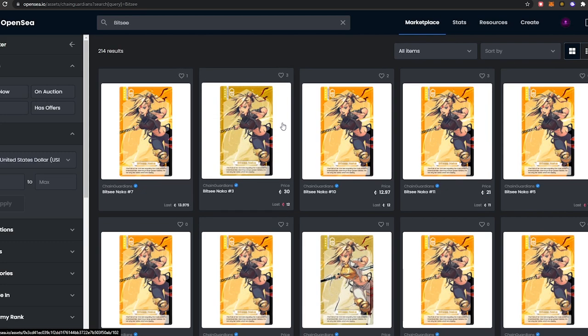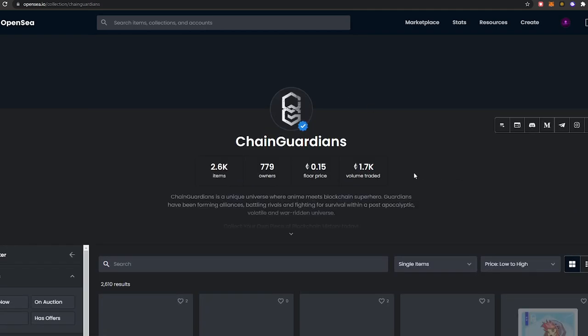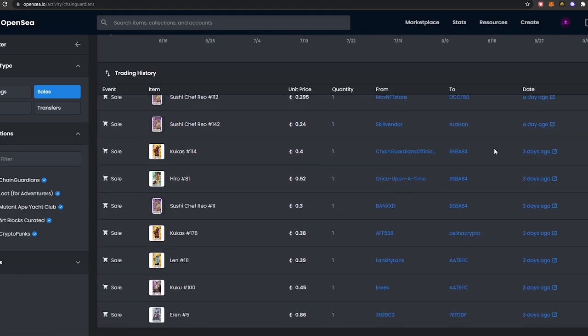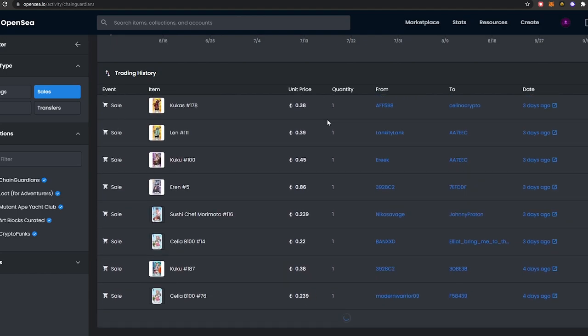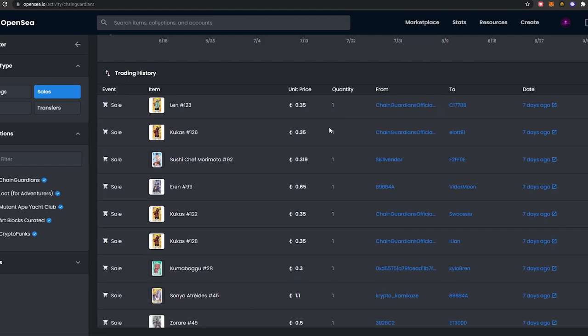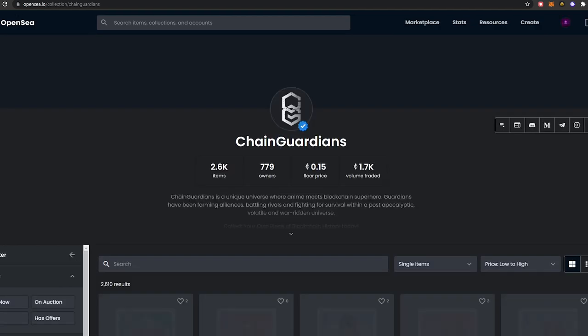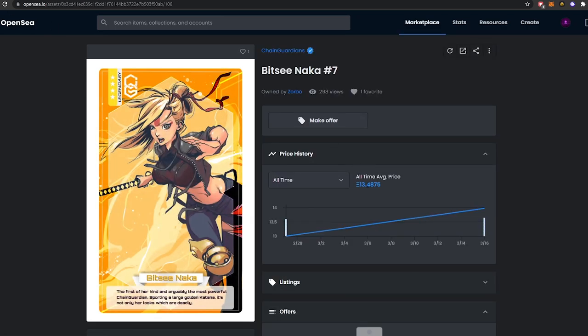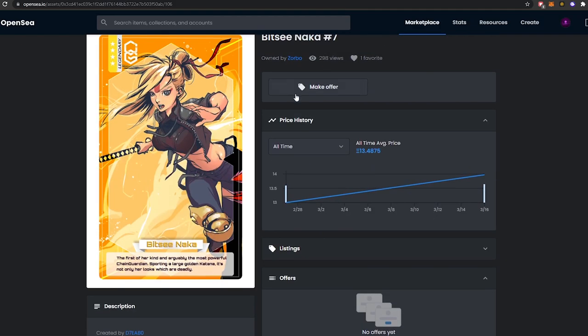You can see this one was going for 11 ETH. Looking at recent transactions: 0.4 ETH three days ago, 0.27 ETH twenty-four minutes ago. They've definitely sold for 13.9 ETH at one point. All of these NFTs are completely stakeable on their NFT platform.